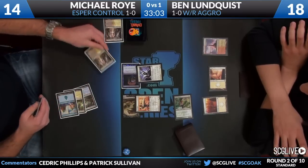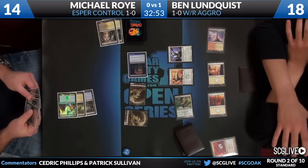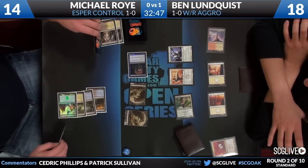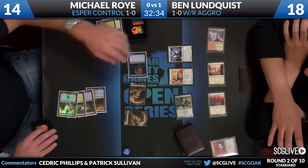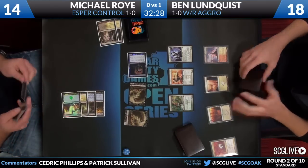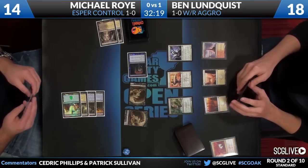Pack Rat activates and makes a rat token. Ben reaches for his hand immediately and casts Boros Charm, going indestructible - so he doesn't lose anything. Roy just has an untapped rat and that's it. He's going to play a Temple and scry, deciding whether to go top or bottom. I like trying to induce it there because it's way easier for Lundquist to win the Pack Rat-style game than if Michael is using his mana playing Jaces or Blood Barons and leaving his rats back on defense. Anytime you can compel him to make a rat while getting reasonable value or giving yourself an opportunity for a big attack the following turn, Lundquist has to pick his spots to do that.